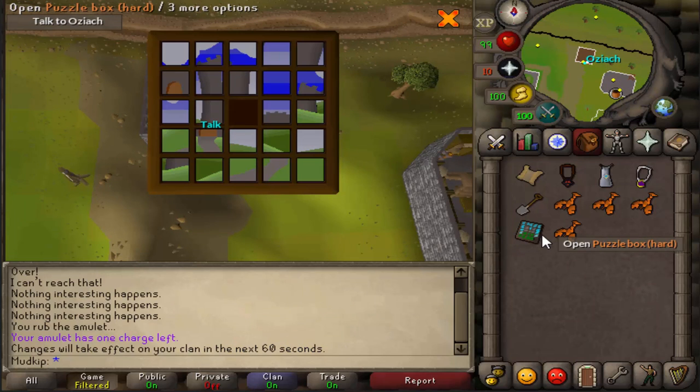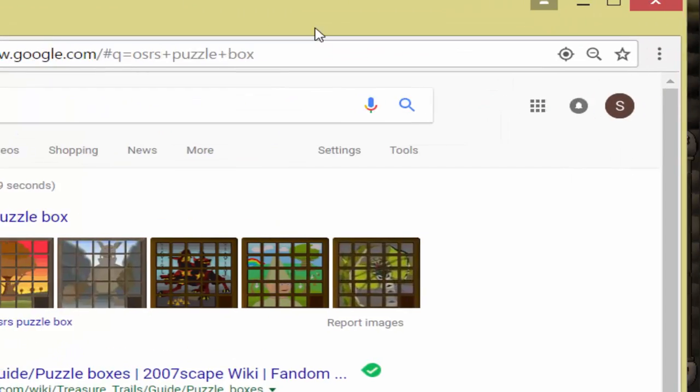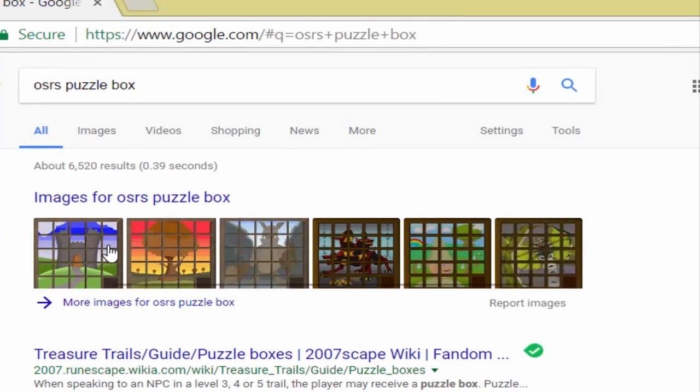We've got the castle puzzle box right here. I personally think this is the easiest one, mainly because of all the bright colors and every piece is really unique and individual from all the others. Some are kind of annoying and hard to see, like the troll one — it's literally like a troll puzzle box. First thing you're going to do: open up Google, type in OSRS puzzle box, and find your box.